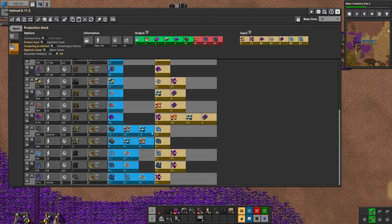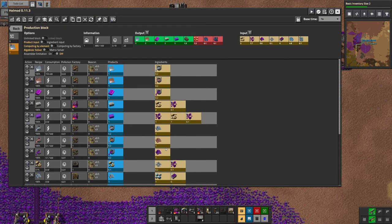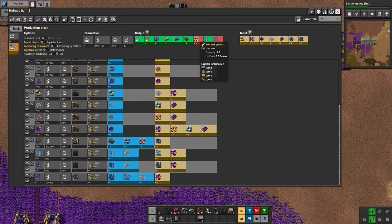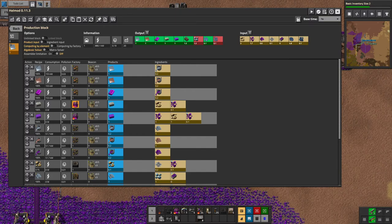I could try to do the angels processing, but I'm not sure that's going to be the best idea right now, especially since I can't seem to figure out what to do here. Alright, so we are making copper ore. Let's get rid of that one. Let's just start doing it I suppose.